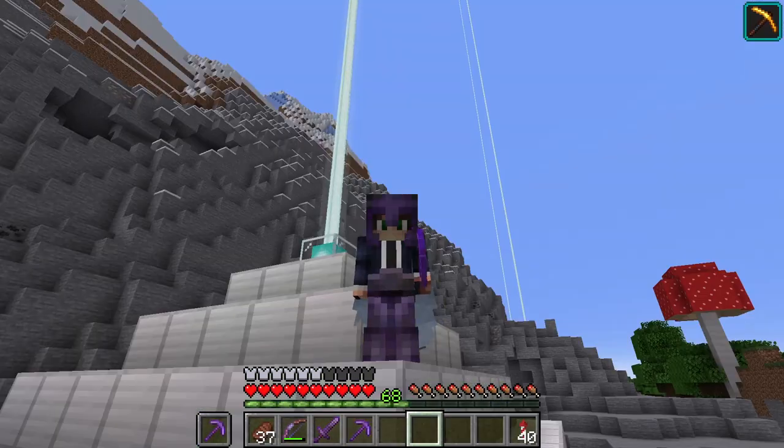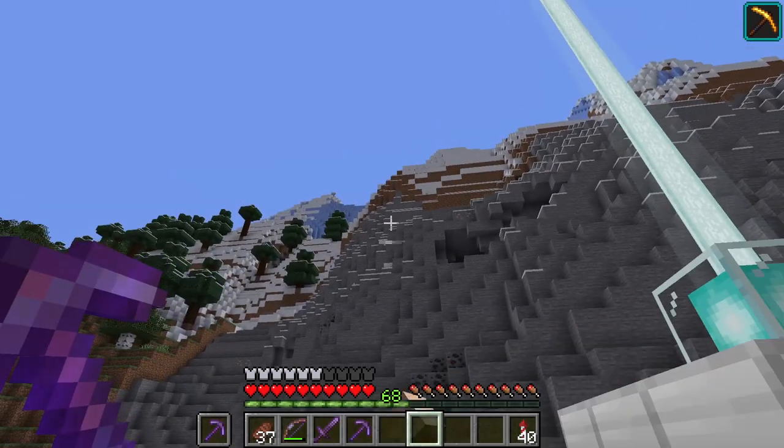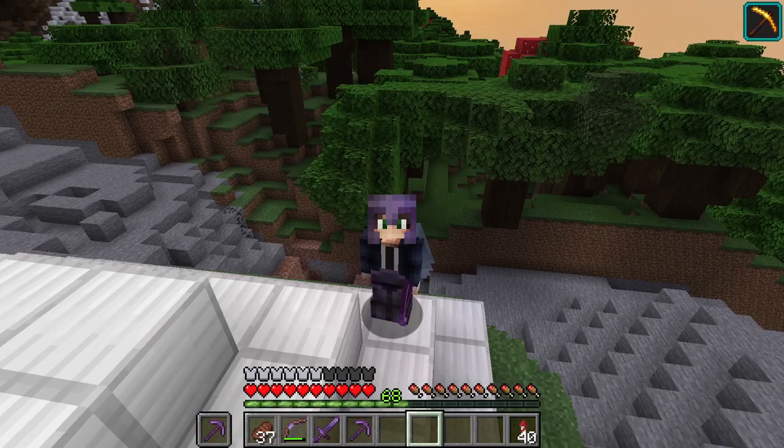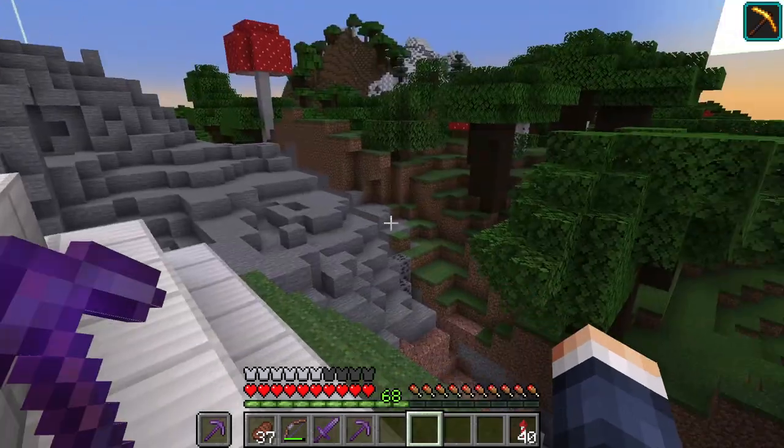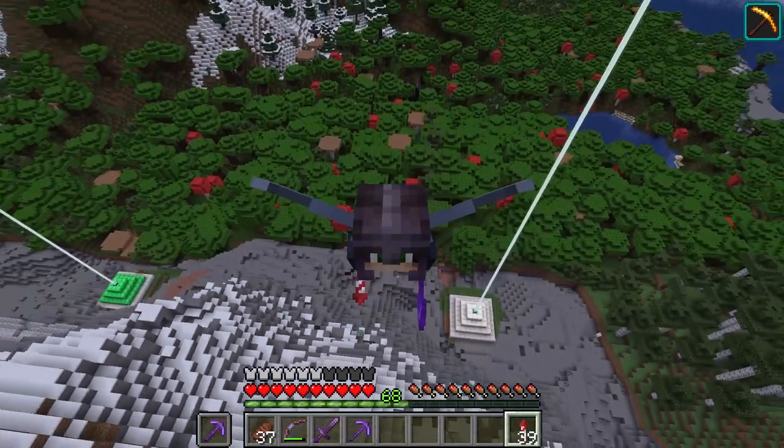That is one of the corners of the border of the original 1000x1000. What I want to do is go through the mountain to the other corner and start mining that area. That's the goal, that's the plan - it should be a pristine area. So let's go, let's wreck it!